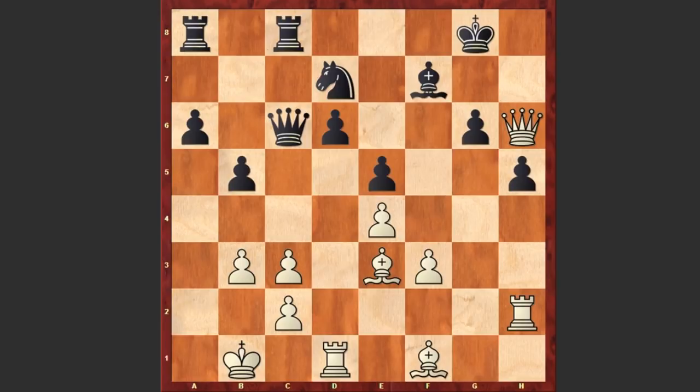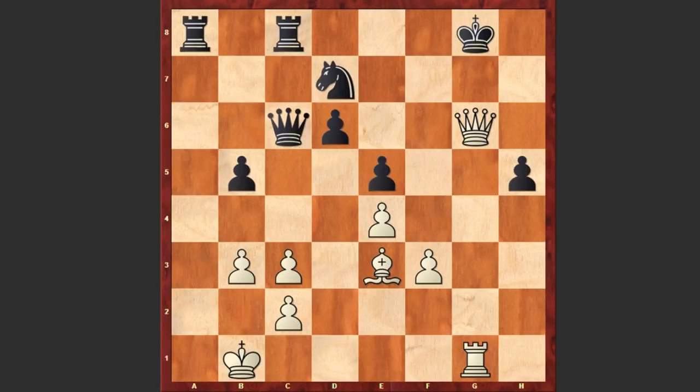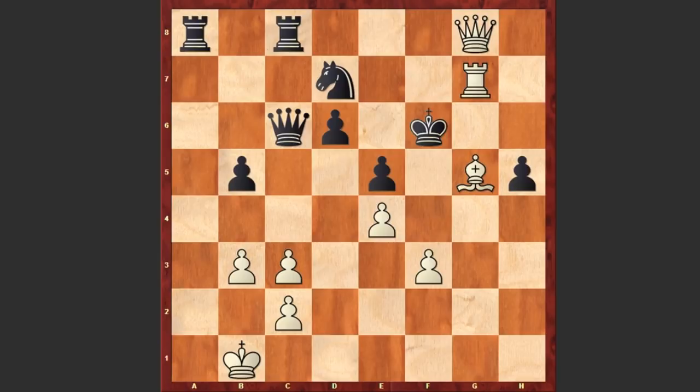Ready? He played Rxh5, trying to rip open the black king. Right now the threat is checkmate in 1. We see gxh5, and another mind-blowing move: Bxb5! White is moving away the bishop from the first rank with tempo, opening up the rook's path. Actually according to the engine, Bh3 is mating faster, but this Bxb5 of course looks more beautiful and impressive. We see axb5, Rg1 check, Bg6, Qxg6 check, Kf8, Qg8 check, and black resigned. Well if Ke7 then Rg7 check and black is getting checkmated.